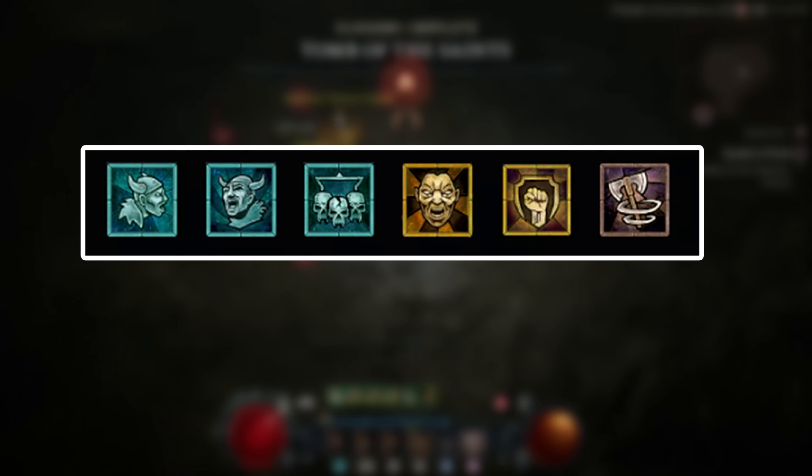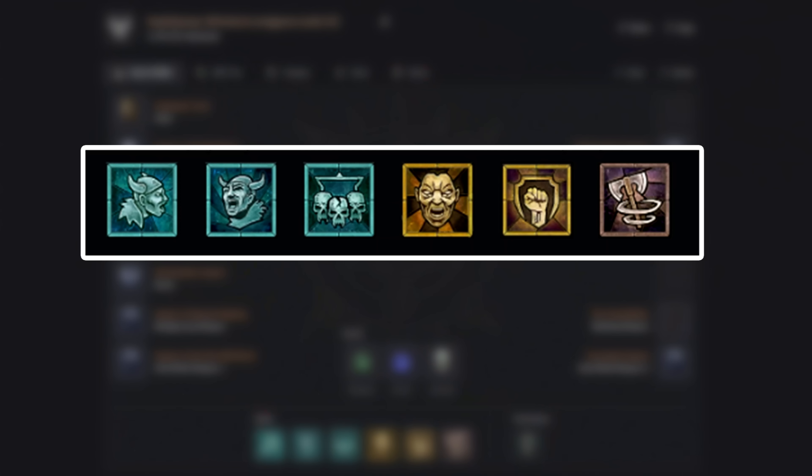For your skills, we want to use War Cry, Rallying Cry, Challenging Shout, Wrath of the Berserker, Iron Skin, and Whirlwind.